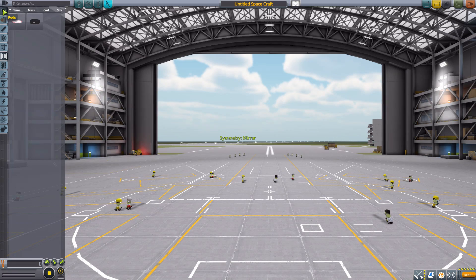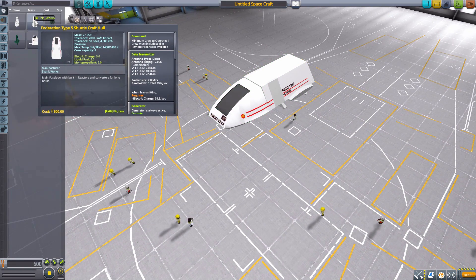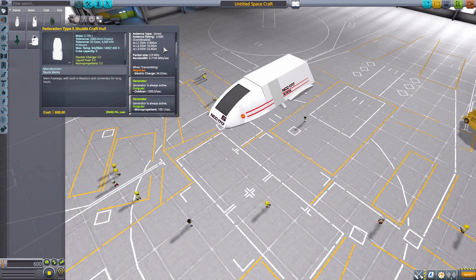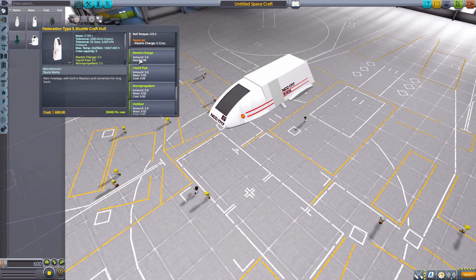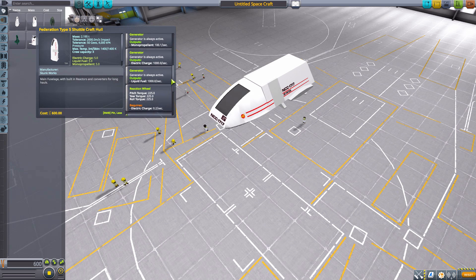Let's hit new and head back up for the Federation Type 5 Shuttlecraft. Again, this one holds eight crew members like the Condor, with a minimum of one crew member to operate. It has a built-in data transmitter, all those generators producing all your requirements, reaction wheel, and interestingly tanks all holding five of their given resources — you'd think 500 like with the Condor, but with the generators it really doesn't matter.